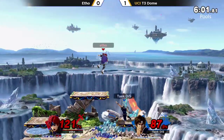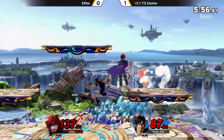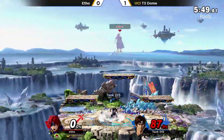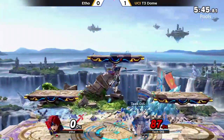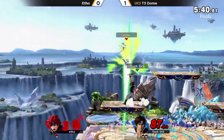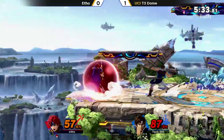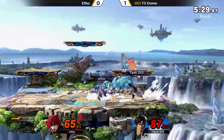Etho trying to get the chase down. Up tilt has solid range — you can confirm through another up tilt at early percent or possibly an up air. You can also go for a back-angled back air, which can also confirm from up tilt. Those axes — the way they arc — are perfect for catching jumps from the ledge. It's all about pressuring your opponents between fear of roll get-up, neutral get-up with Holy Water, forcing them to jump — and the axe covers that plane.